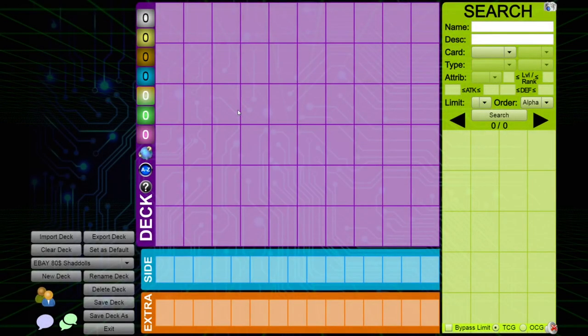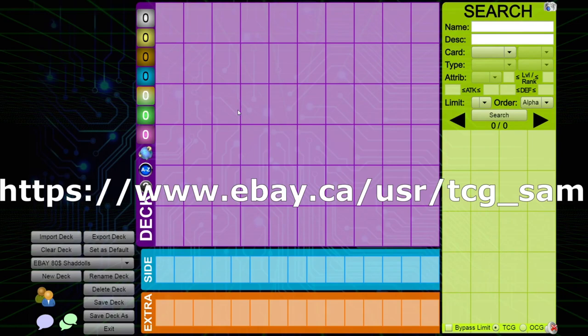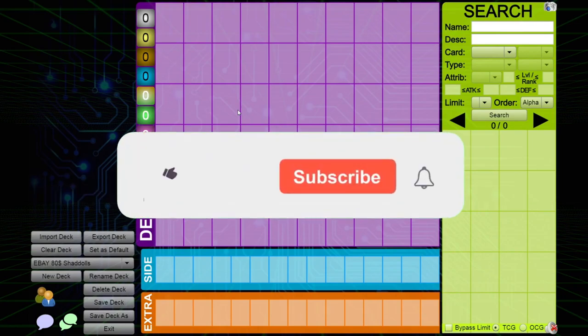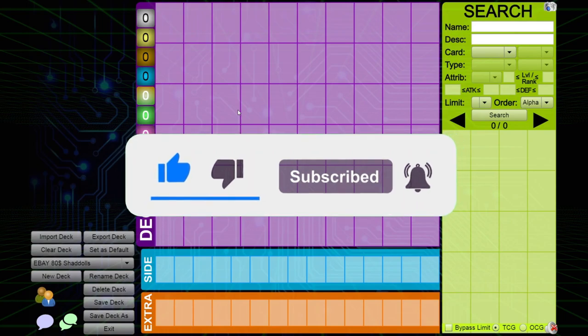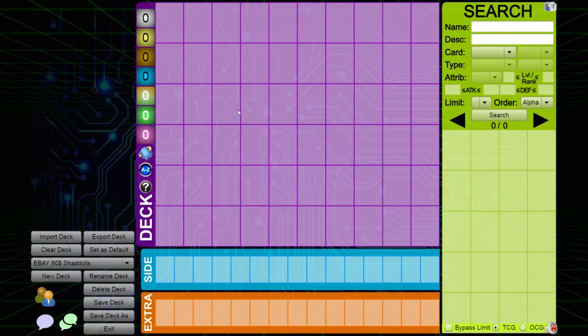What is up guys, this is TCGSam here and for those of you who don't know, I have an eBay page where I sell a bunch of Yu-Gi-Oh! stuff. One of my products is actually a decklist that I will personally customize for you on whatever deck that you like. I explain all my choices and stuff and decided to actually film the very first process that I take when I do my deck building. So hopefully you guys enjoy it.